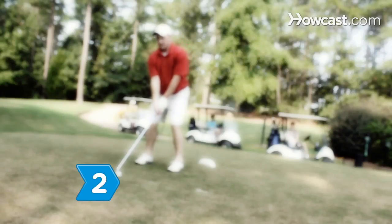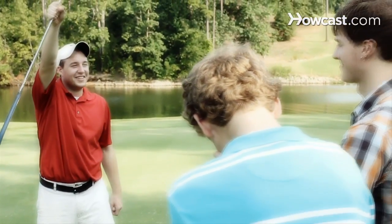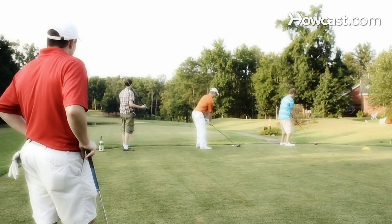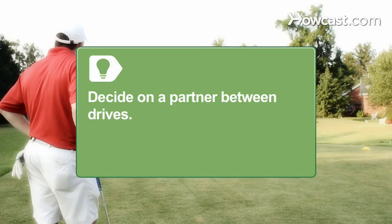Step 2. Tee off first and you're the wolf. Announce whether you want a partner or are going lone wolf. Step 3. Watch each of the players shoot. Decide after each shot whether you want that player as a partner for the hole. You must decide if you want a player to be your partner before the next player drives.